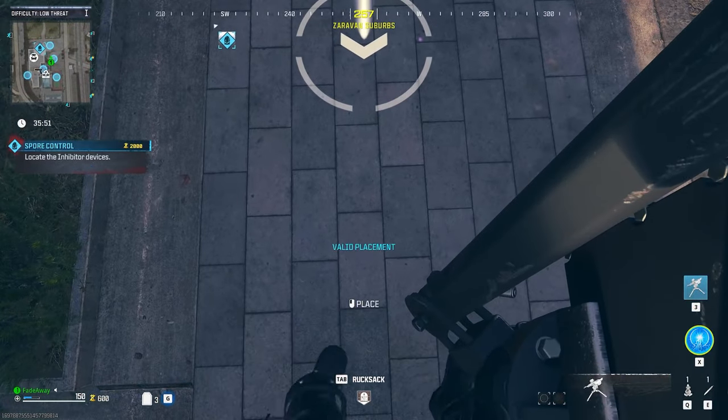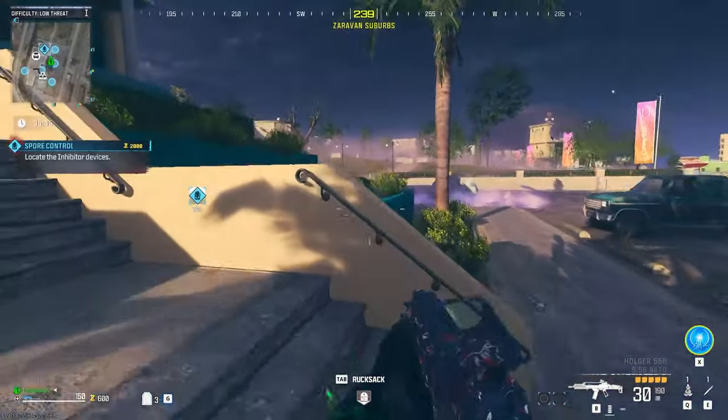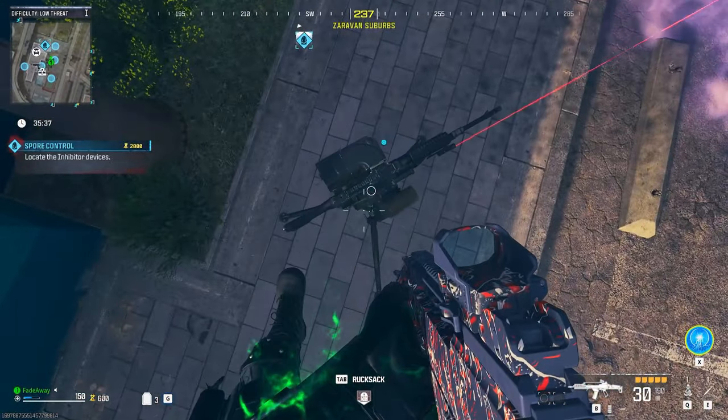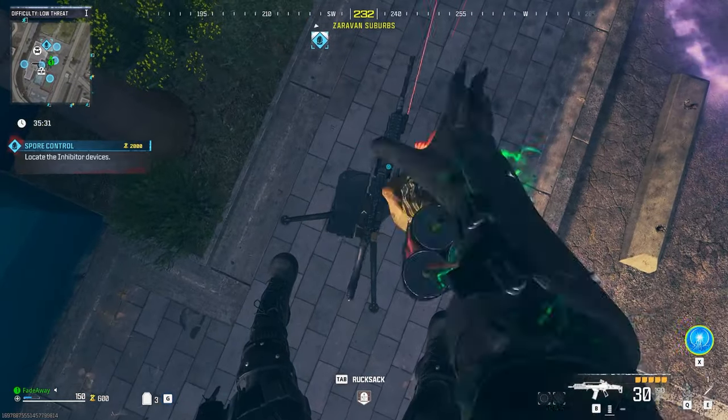You're going to want to set up your sentry gun somewhere close to a couple of these spurs grouped up. If you're lucky, you might have a few spurs really close to one another, so that's where you want to set up the sentry gun. Once you place the sentry gun down, get on top of it and place your monkey bomb. This will make the zombies pile up exactly where the sentry gun was at.